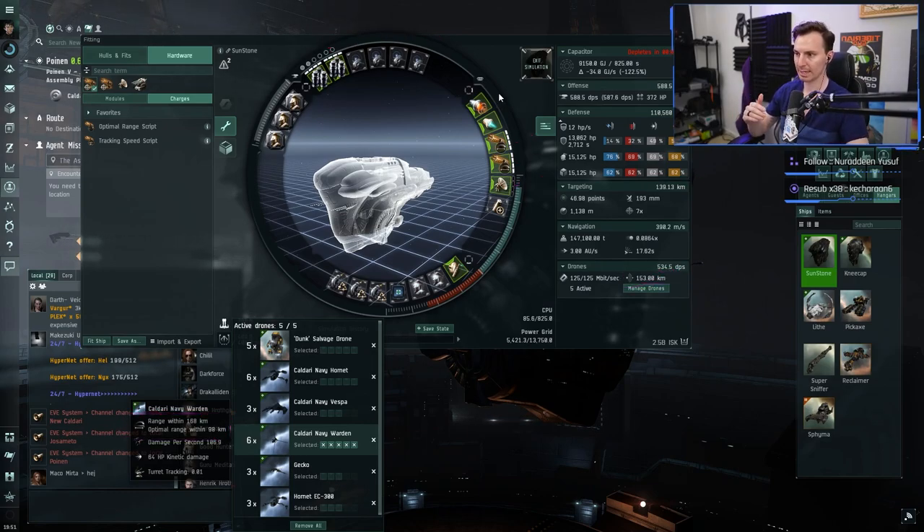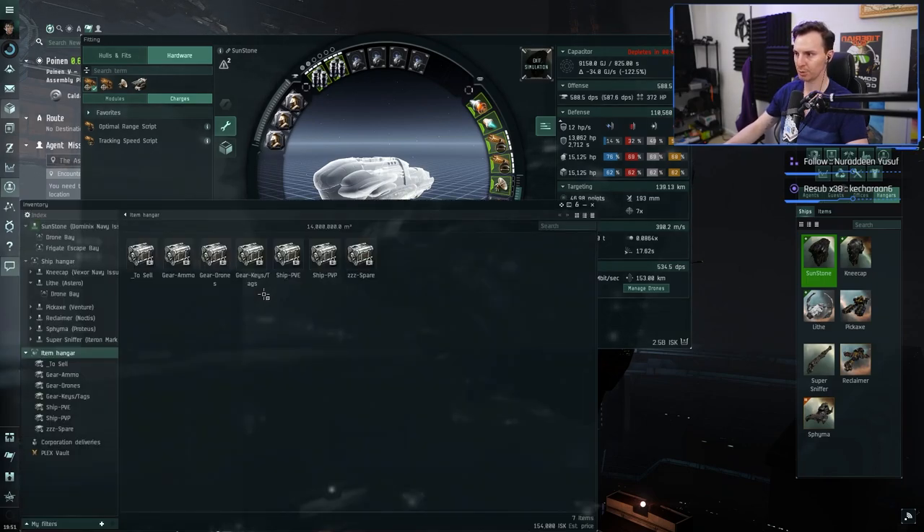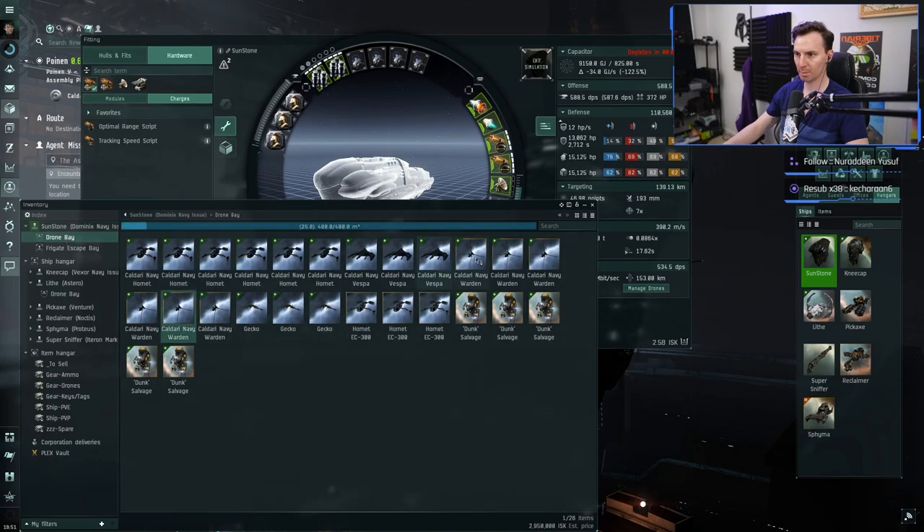Let me show you the actual drone squads so you can see the different ways you can use this boat. First, five Wardens — these are your sentry drones, and this is what the entire build is about: sniping stuff at range. For frigates that get close to you, we've got five Hornets — fast movers that the Wardens can't really track, especially if they're super close.